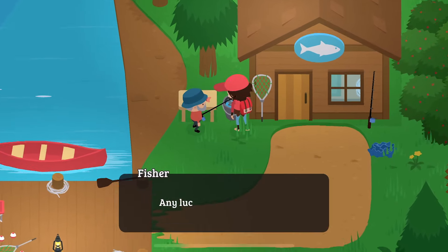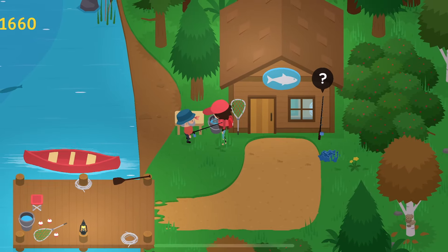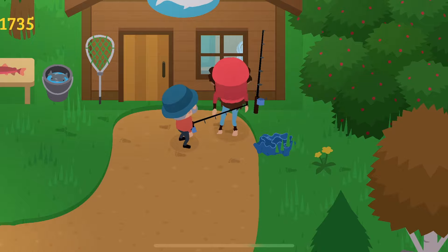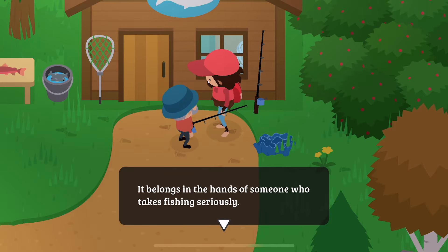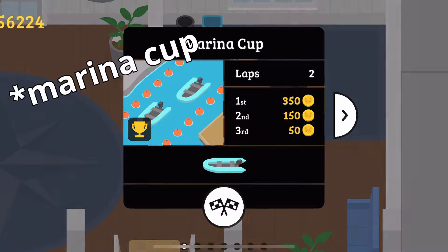Another good way to make money with fishing is by talking to the old fisherman located by the lake. He will give you a certain amount of coins for each new fish you bring him — once you bring him a fish, he will not accept that fish anymore. So if you haven't turned any fish in yet, I would suggest doing that. This is also where you get the big fishing rod to catch the big fish.